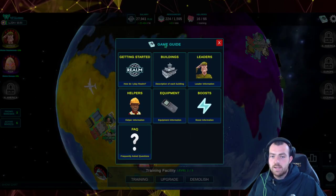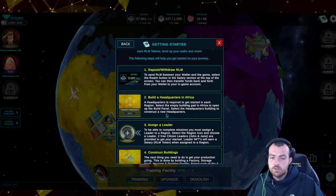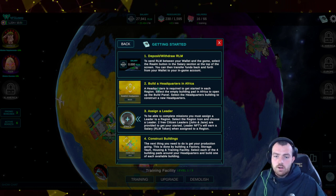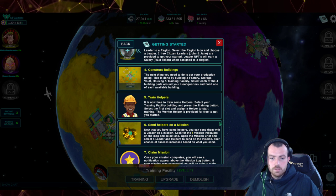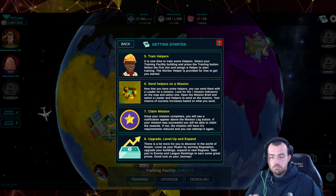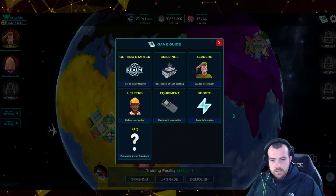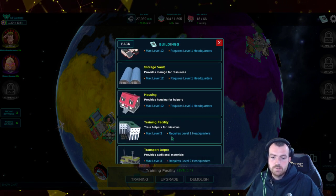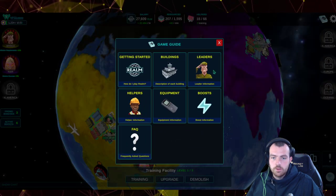For first-time players, the game guide button is really helpful. It gives an overview on how to start: build your headquarters in Africa, assign a leader, construct buildings, train helpers, send them on missions, claim rewards, and upgrade. That's the game in eight steps — but there's a lot more to it.